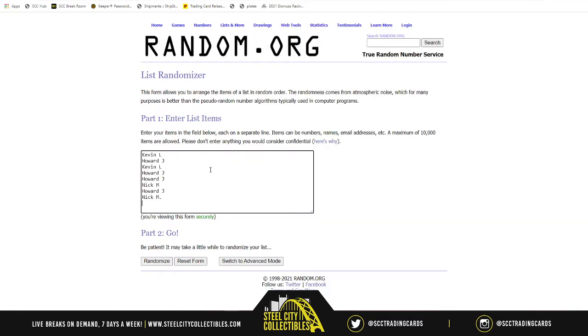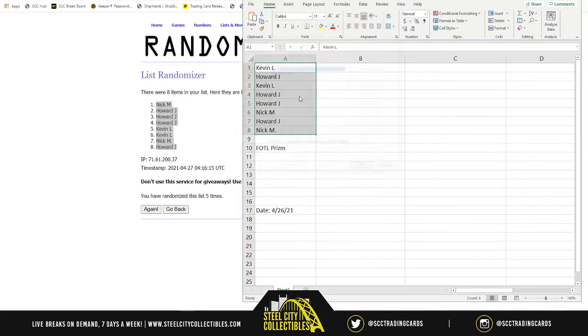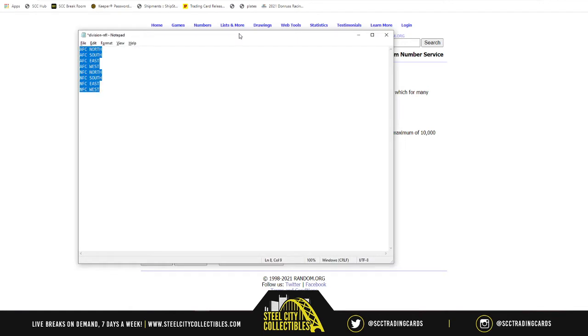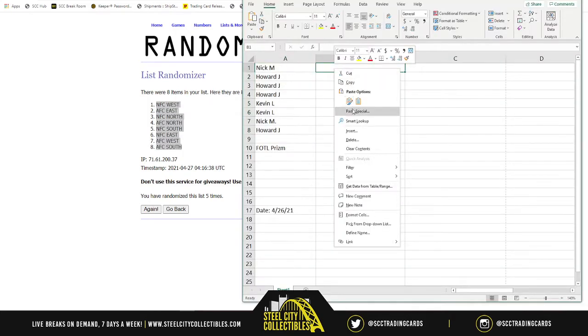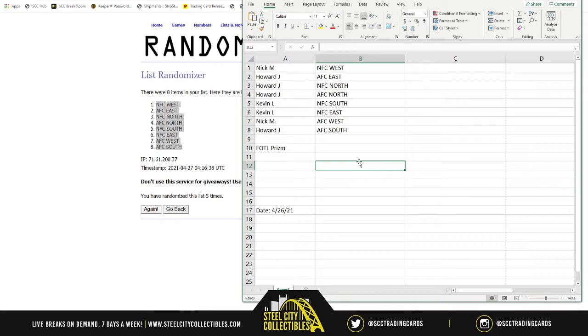Here are our spots, randomized five times. Nick on top, Howard on bottom. As for the divisions, randomized five times as well — NFC West on top, AFC South on bottom. So Nick gets the NFC West. Howard gets the AFC East. Then NFC North and AFC North. Kevin gets the NFC South and NFC East. Nick gets the AFC West, and Howard finishes with the AFC South.